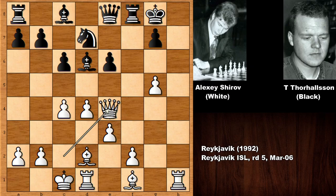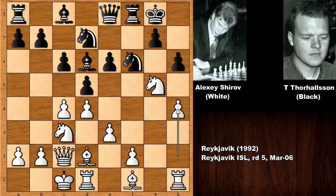Capturing and then landing on e4. You can see that there is tremendous pressure on the king's side. Both the queen and the rook are attacking the king, and you can also push the pawn. Defending this is not easy against Alexei Shirov.